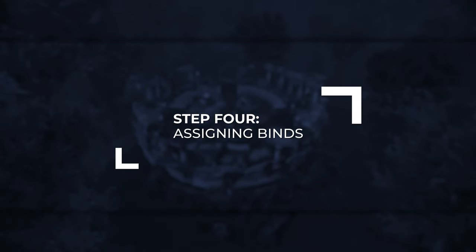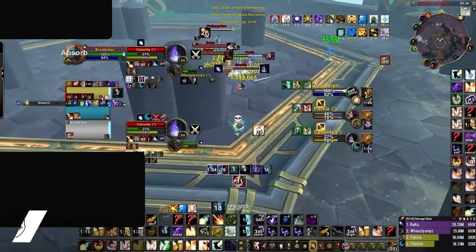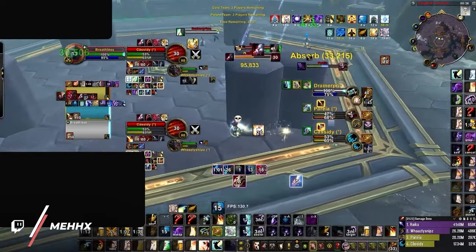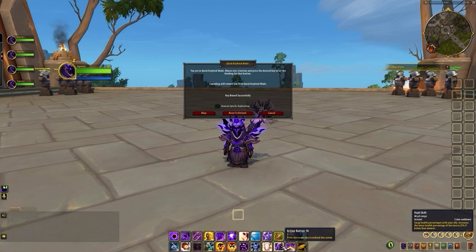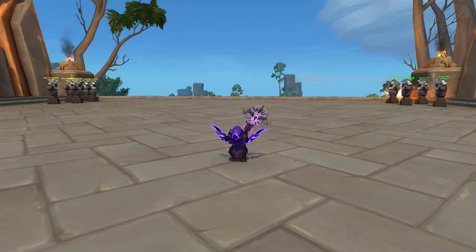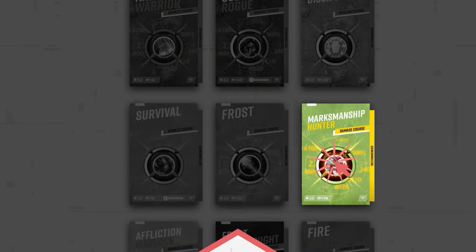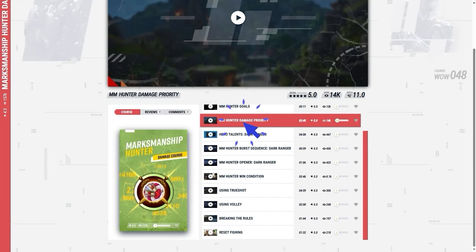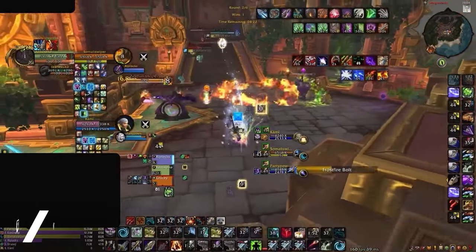Now it's time to start allocating these binds to the correct abilities. One of the most common mistakes players make is assigning their best binds to abilities without considering how often they actually use them. Take a defensive like Void Shift — for all three specs, this is arguably one of their most important abilities, off the global cooldown, and needs to be pressed on a whim without any delay. But you've just assigned one of your best and most comfortable keybinds to an ability you use once every arena game. Instead, we want to give our best binds to not necessarily the most important abilities, but the ones we press the most. Let's take Marksmanship Hunter as an example — the basic rotation primarily consists of Rapid Fire, Aimed Shot, Kill Shot, Arcane Shot, and Steady Shot.